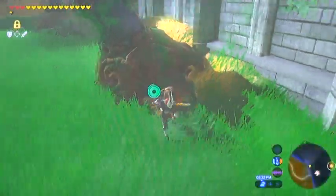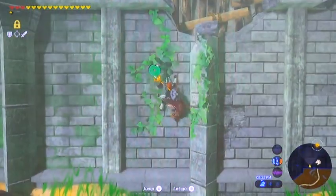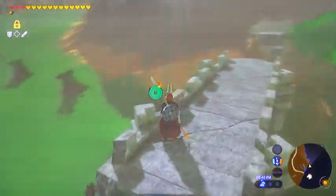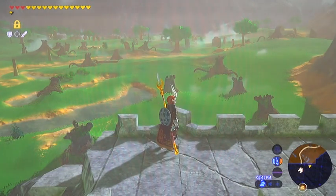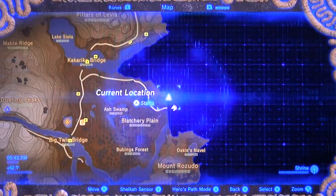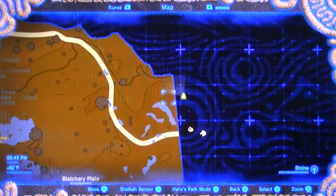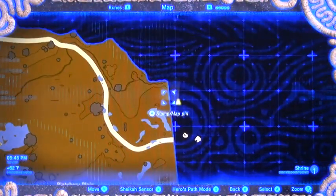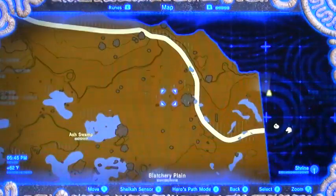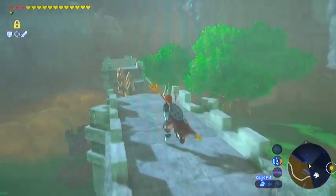There we go. Alright folks, so if you still don't have three ancient shafts by now, just roam around the field there. Do be aware that one of those machines will turn itself on and start shooting at you — I think it's one of these down this direction. Stay away from that area and do your hunting all around out here and this way. Alright, moving right along.